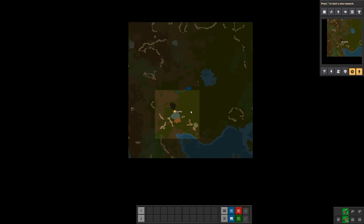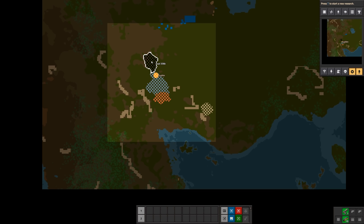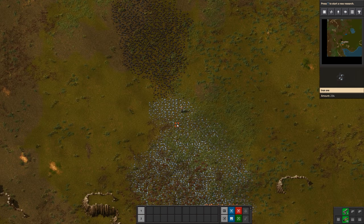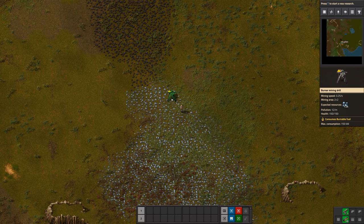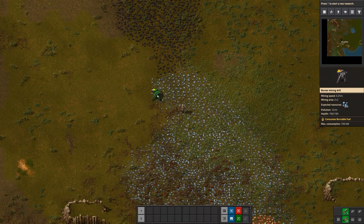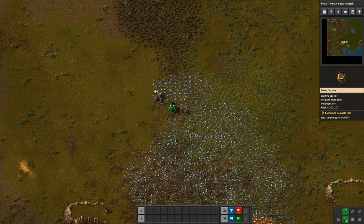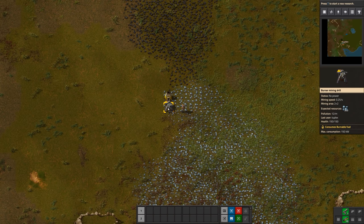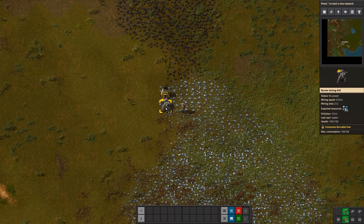I'm going to press M to open the map, and there you can see exactly how big your patches are. These are not very big to be honest. Fortunately we have a lot more iron just to the north of us, which is going to be great because in the early stages of the game iron is really what we're going to need the most. So I'll put down my burner drill right there, and I'll put down my stone furnace. Then I'll take my coal and hover over the drill and press the Z key.